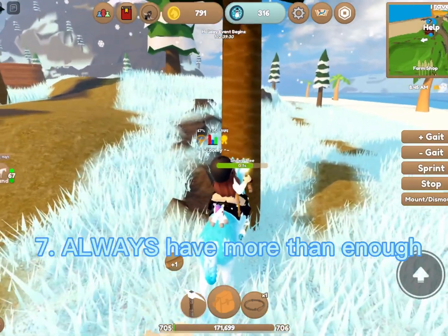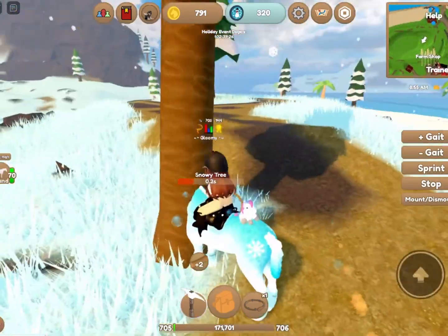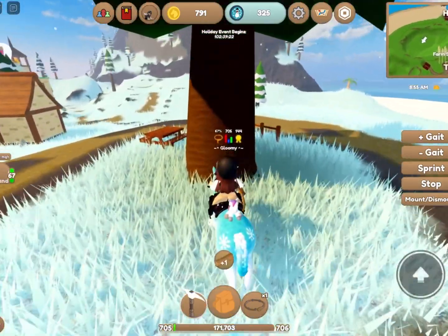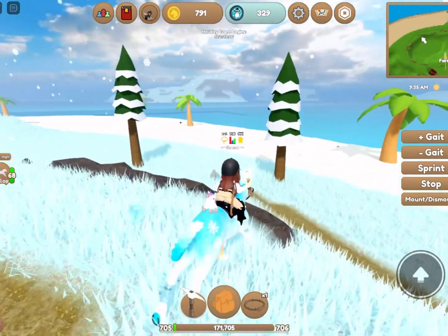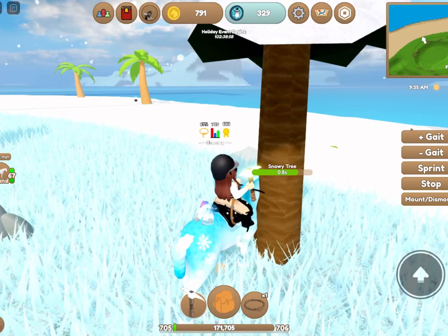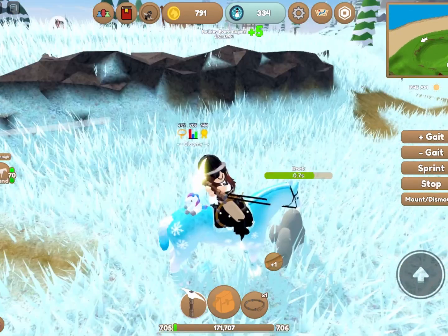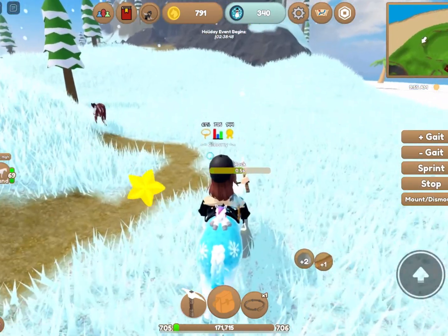Tip number seven is to always have more than enough. Always have more winter tokens than you need to buy a horse. Mainly they are about 2,000 plus, so I recommend grinding up to 3,000 plus. This horse I'm riding was 2,865 and I had 2,867, so that was a close one. I also got it at 5:10 AM in-game time, so that was a really close one.